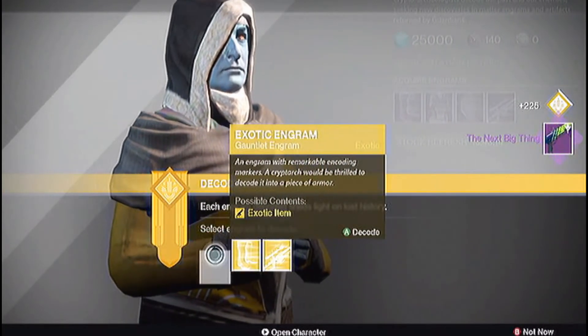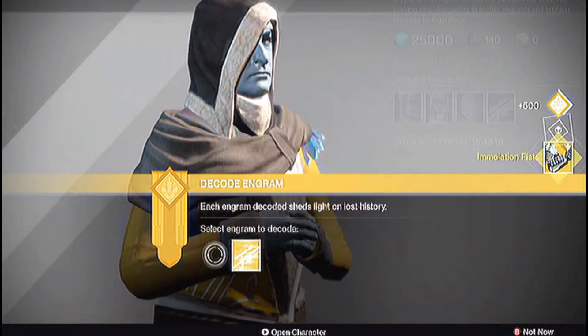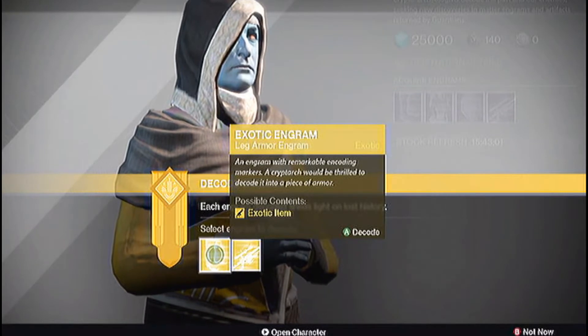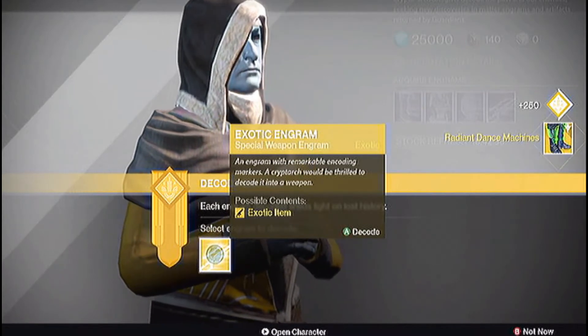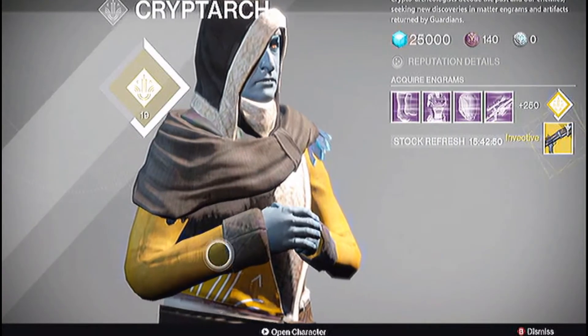Let's open our two exotic gauntlet engrams — another Immolation Fists. And No Backup Plans — not bad! Exotic leg engrams: hopefully I get the new hunter boots... we got Radiant Dance Machines. And for the exotic special engram — another Invective.